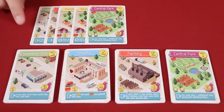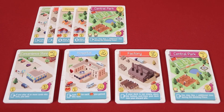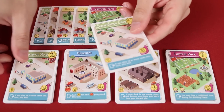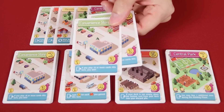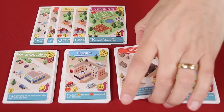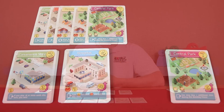In this case, I collected five cash. I could buy a factory, a hospital, or a convenience store. I think I'll buy two convenience stores. The buildings that you purchase go directly to your discard pile. If a stack ever runs out in the general supply, you may no longer buy buildings of that type during the game.